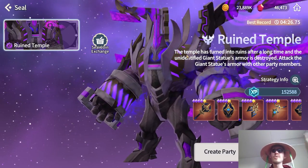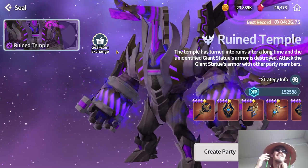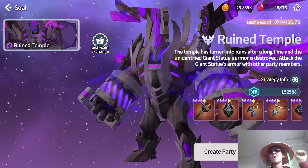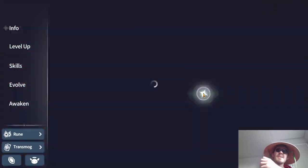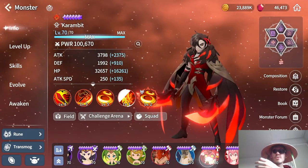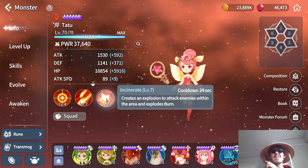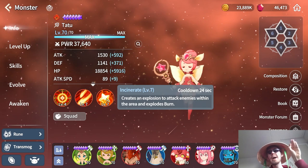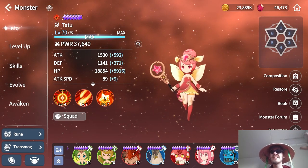She'll be useful for a dungeon called Seal. If you're watching this recently, this dungeon is most likely not out yet. For this dungeon, the strategy is that the boss is immune to all debuffs except damage over time. There are five DOT effects that can be applied on him. Tattoo is useful because she can burn with her second skill, and when you have a level 10 burn maxed out, her third skill lets you explode that burn instantly.